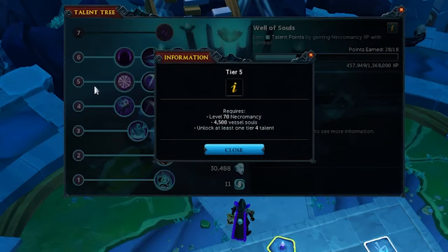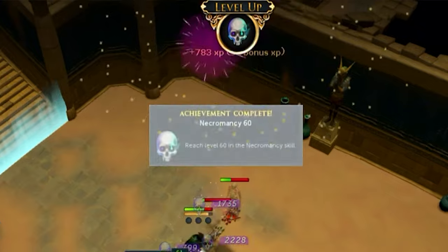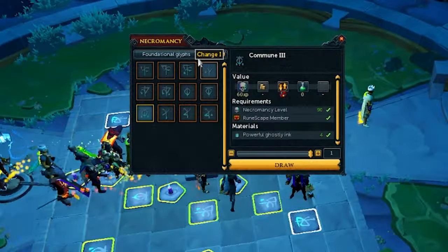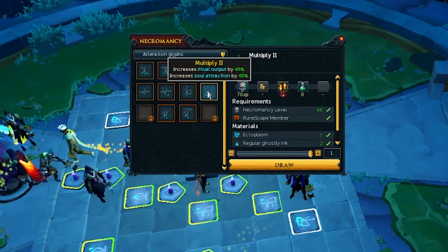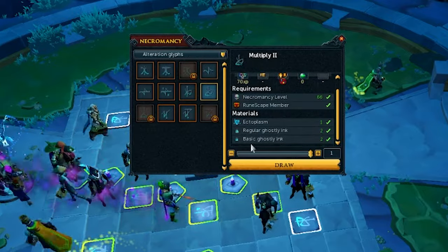The best time to start working towards 4,500 souls for the tier 5 skill tree is at level 60, when you unlock the tier 2 ritual site. But to maximize your output, you'll want to use Multiply 2 glyphs, and those require level 66. Using a necromancy potion or overload will allow you to create the glyphs without being level 66, so you can power through those souls.